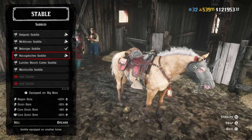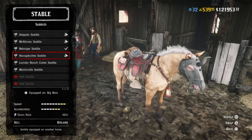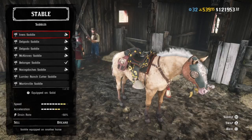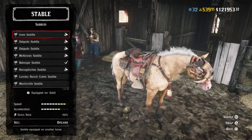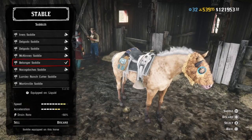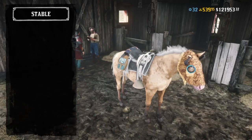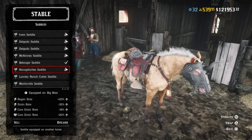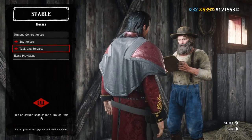If you buy this saddle it gives you an extra yellow bar on speed and acceleration, making your horse even faster. I have this saddle on most of my horses — it's the best one. We also have some discounts on some good horses.